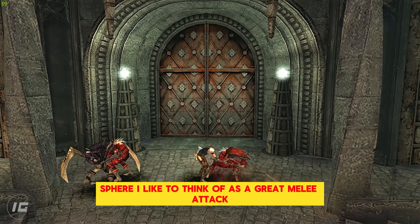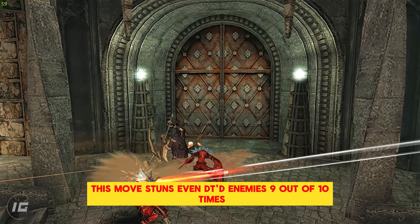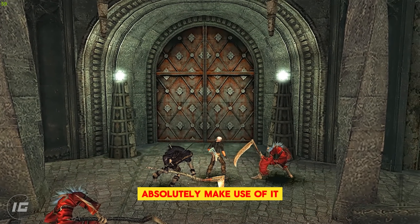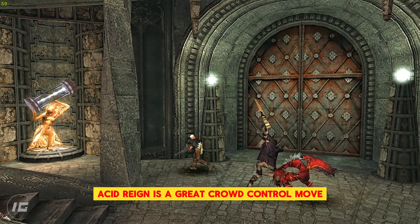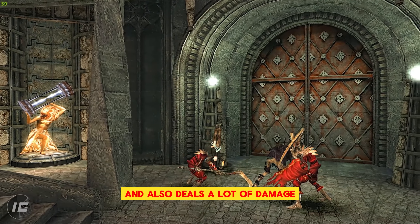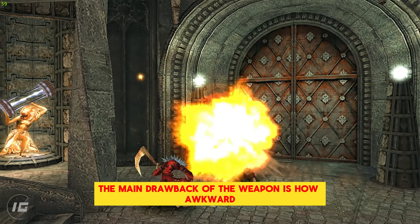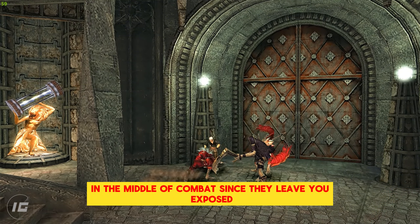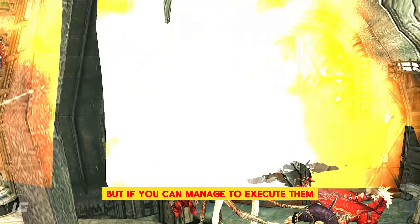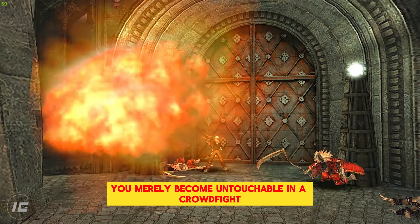Spear I like to think of as a great melee attack, funnily enough. This move stuns even DT'd enemies 9 out of 10 times — absolutely make use of it. Acid Rain is a great crowd control move and also deals a lot of damage. The main drawback of the weapon is how awkward the attacks are to plan in the middle of combat, since they leave you exposed before their value comes out. But if you can manage to execute them, you nearly become untouchable in a crowd fight.